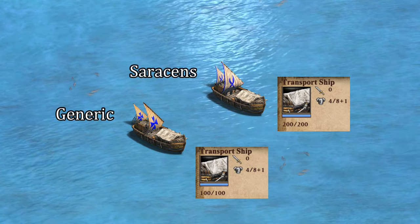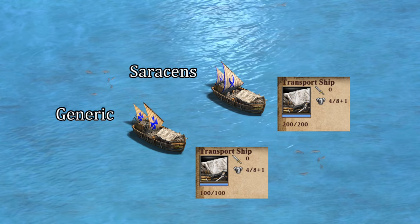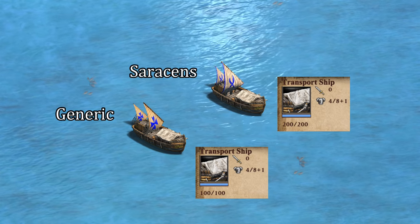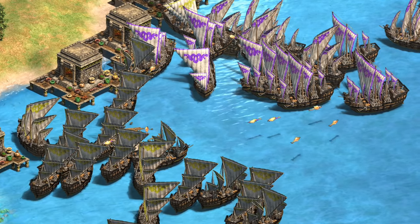The bonus is also great against defensive buildings with heated shot, and notably castles can no longer do over 100 damage in a single volley. Saracens benefit in particular since this is a team bonus — it stacks with the Saracens' double HP for their transports. Combined with their faster attacking galley line, Saracens arguably stand to benefit the most from this bonus.